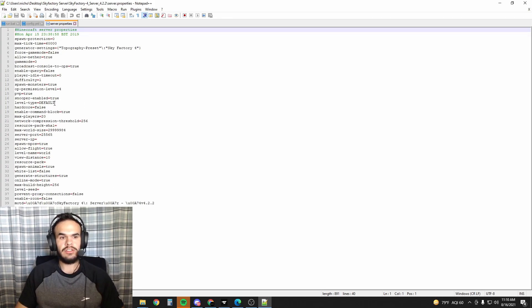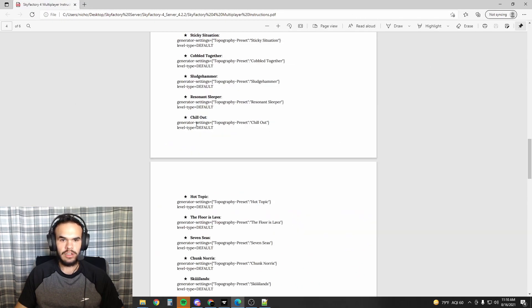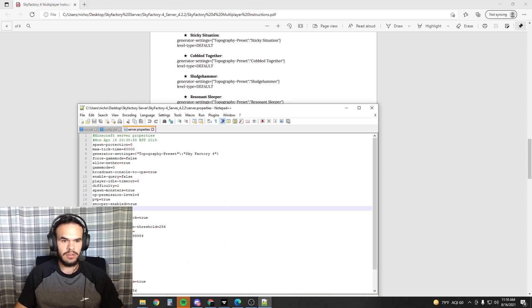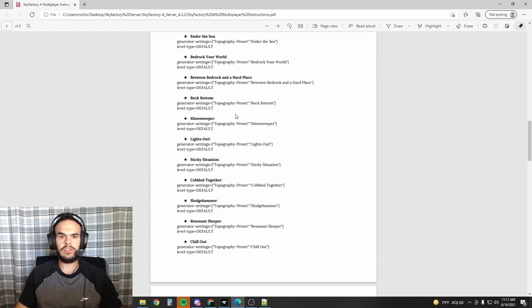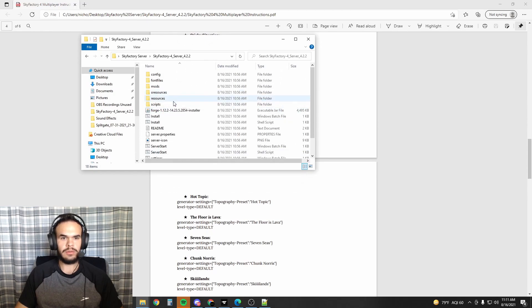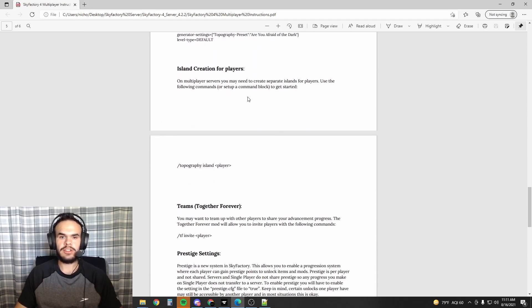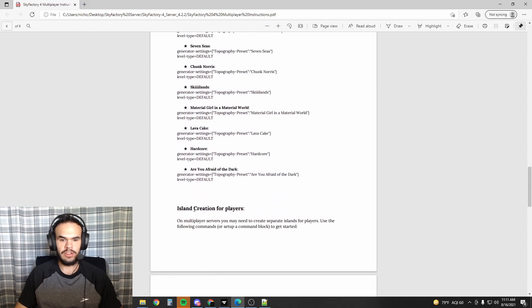You can see the level type right here is default. So in here, level type default and generator settings — you just find generator settings near the top, change that, and you can get these different worlds. If you run the server again, delete your world folder. We don't have a world folder yet because we haven't quite created the server yet, but that's how you change those if you want to try out the different types of worlds.